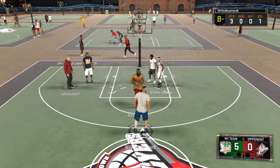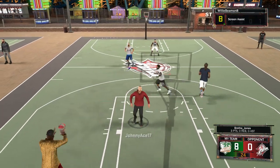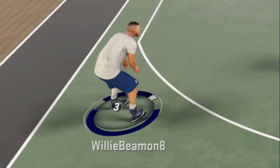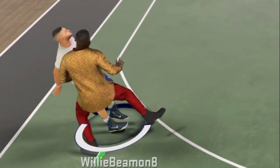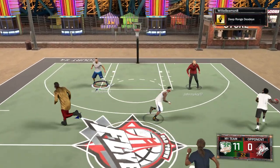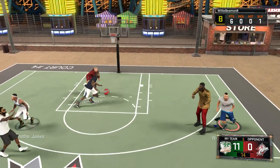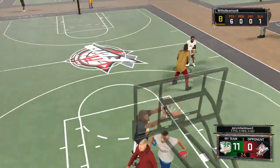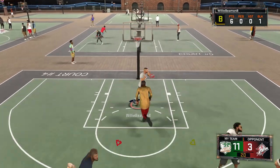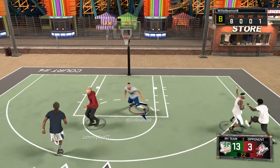My 6'10 height gives me a lot of speed on the outside so I'm able to get open really well. Screens are OP this year too, so if you're playing 2K17 you've got to get those screens going, especially as a big man. Check out this shot — I pull straight back on the right stick. I feel like there's a big difference between right stick and square, so if you're not using it yet, get used to it — it'll help your shooting a lot.